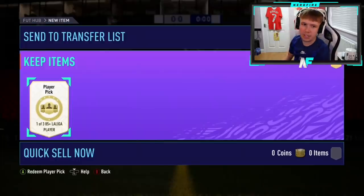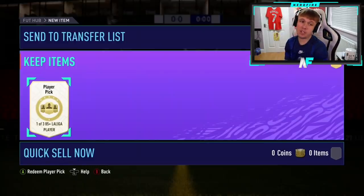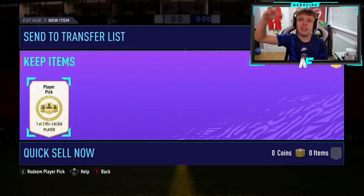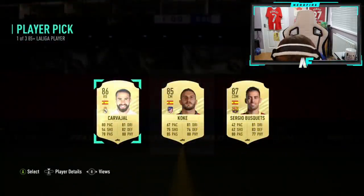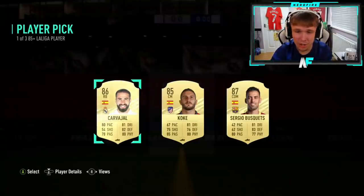Shout out to R. Cousin in the house — the first Xbox pack of this video, pack 14. I wonder if we can see another three Team of the Season pack. We haven't seen a top-top dog like Varane, Messi, Suarez, or Benzema. Oh my God — that's the third one now in this video with no blues. That's not great. Busquets is the best one there.